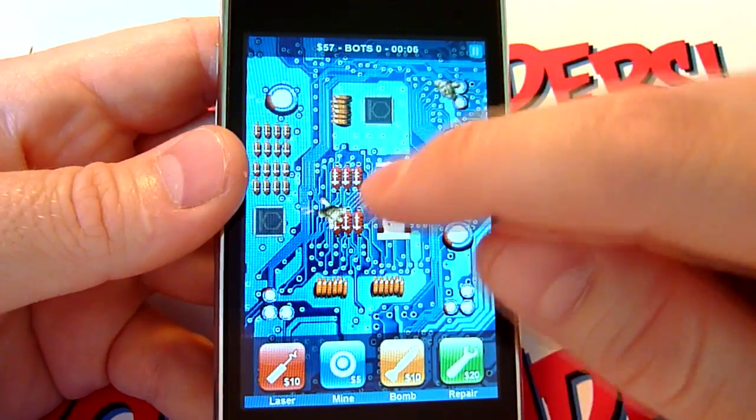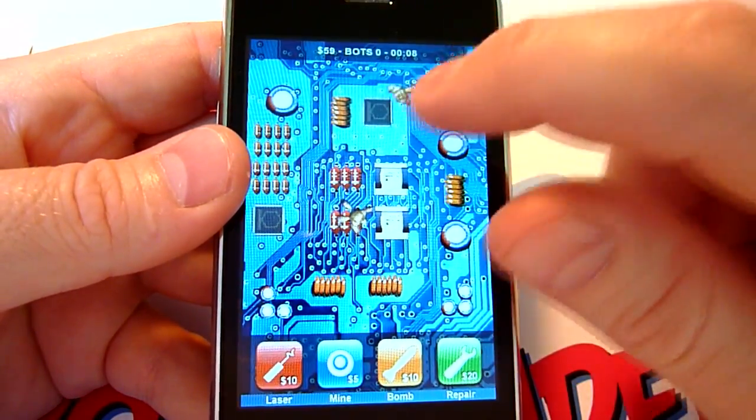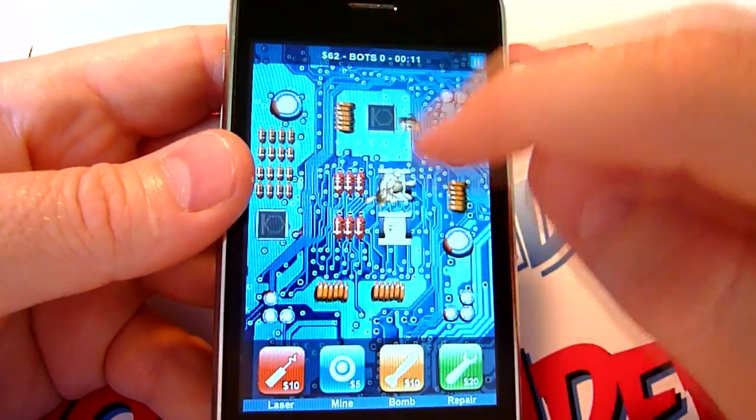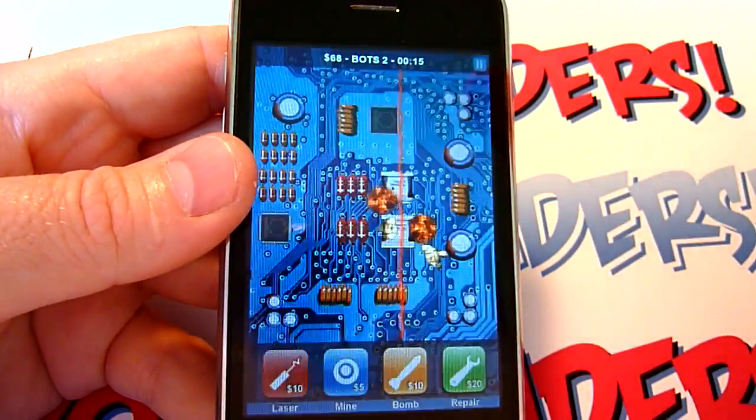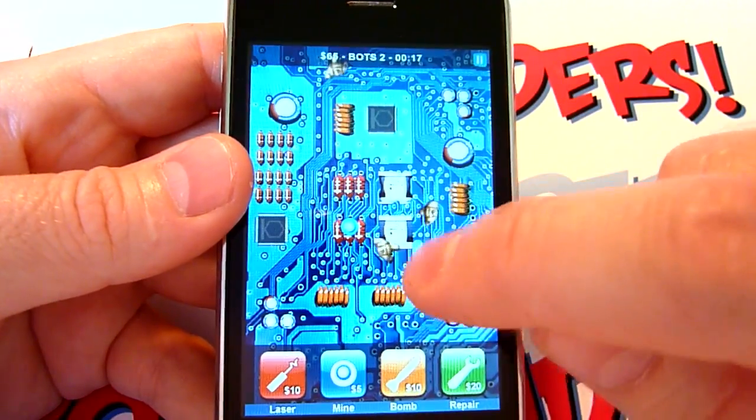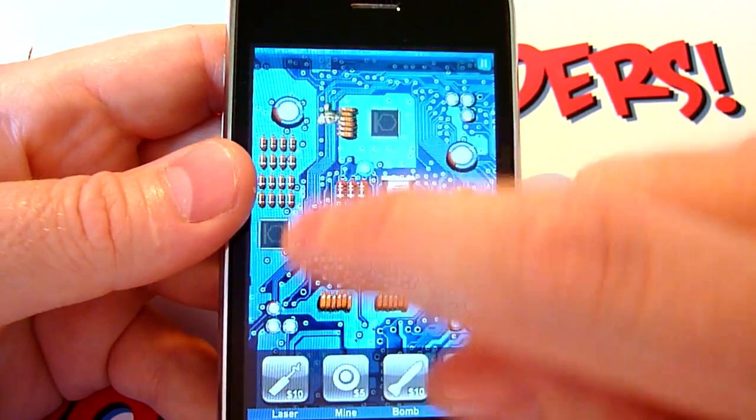And you can do a couple of different things to stop them. You can tap them and stun them. You can drag them. Or you can purchase weapons like lasers, mines, or even bombs.